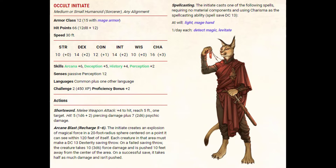They have a plus 0 to strength, plus 2 to dexterity, plus 1 to constitution, plus 2 to intelligence, plus 0 to wisdom, and plus 3 to charisma.